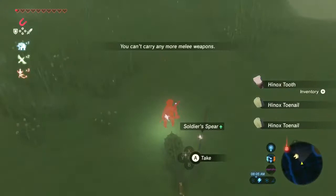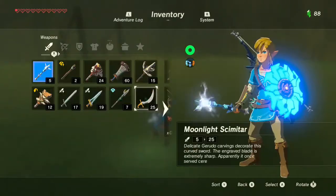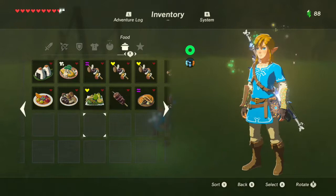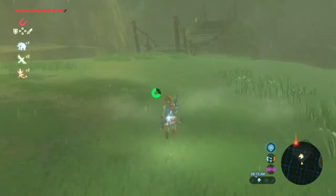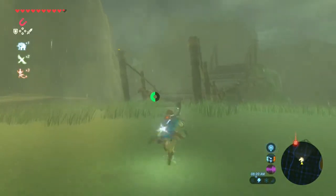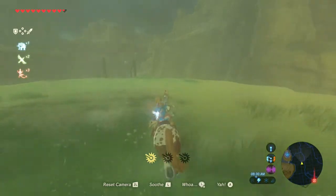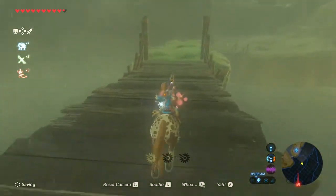Let's drop that. Let's also drop this. We should probably eat some of that food we just got to restore our health. I'm actually going to die there. Now we won't get electrocuted or anything. Let's hop right back up on our horse and continue into the valley. That was actually a pretty lame fight with the Hinox.